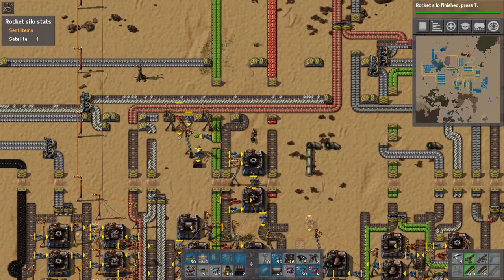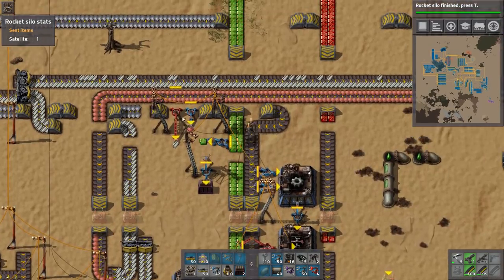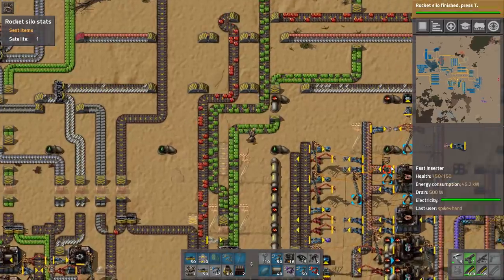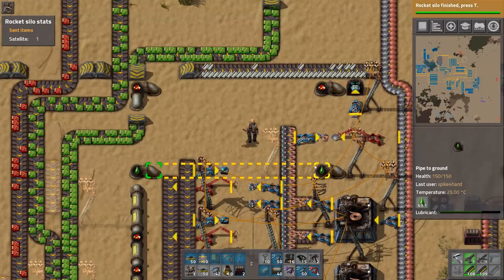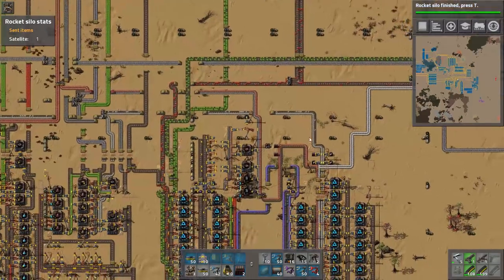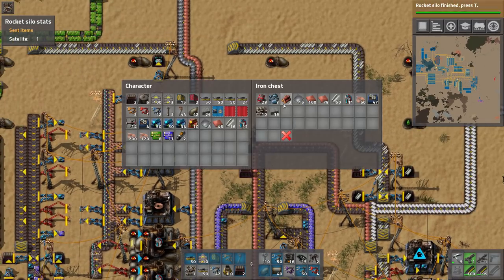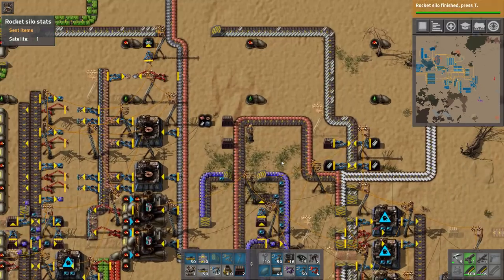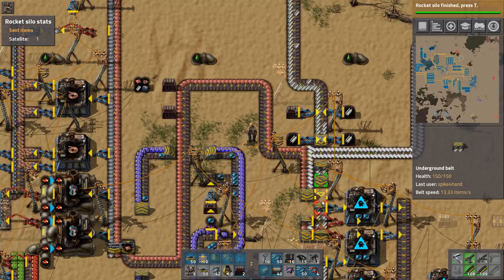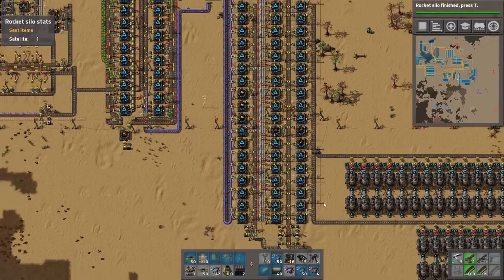After I get yellow science going, I'm trying to get the resources to make the rocket. I'll put a couple of chests over there and start gathering stuff. There was a factory here collecting solar panels — pulling steel, copper, and green circuits to make solar panels. And at the end of this line, a factory pulling batteries and copper cables and steel plates to create accumulators. So while yellow science is running, I'm building the rocket factory and collecting stuff for the silo and the satellite.